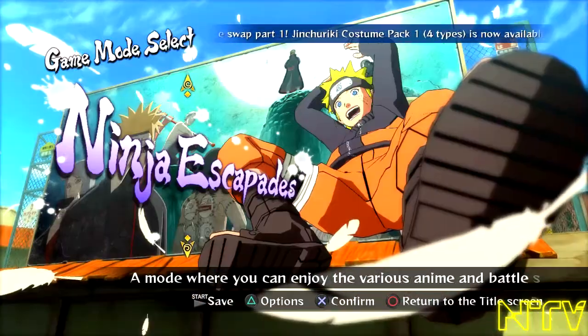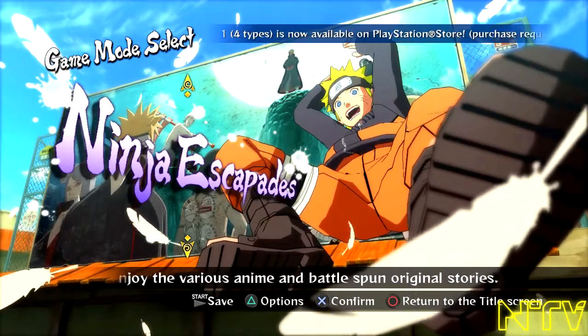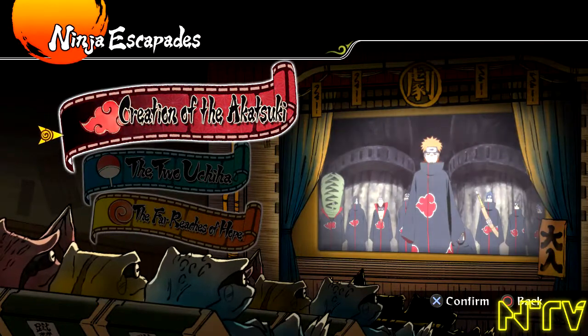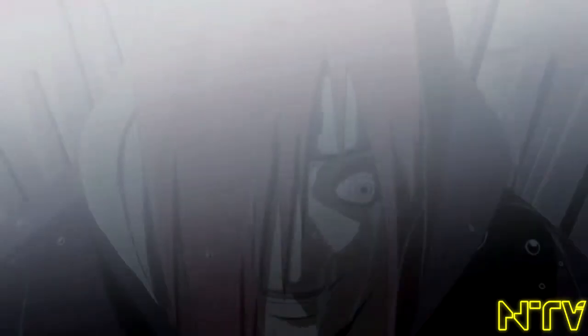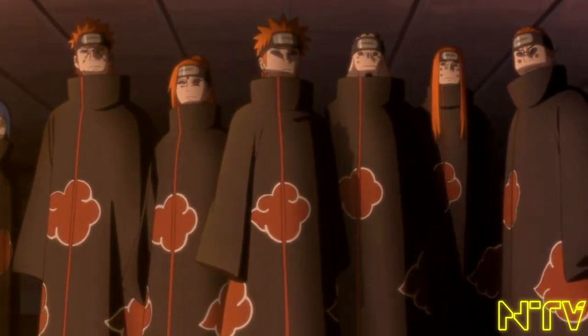The other mode — the Ninja Escapist mode — is the only mode worth paying attention to, as I would consider it the real story aspect of the game. But it has nothing to do with what's currently going on in the anime or manga. This is actually backstory that has mostly not been shown in the anime, which makes this game worth getting for this aspect only. There are three different storylines shown in this mode.